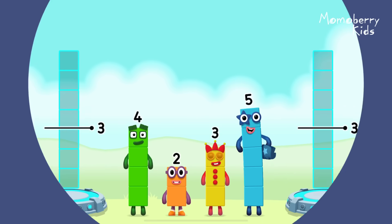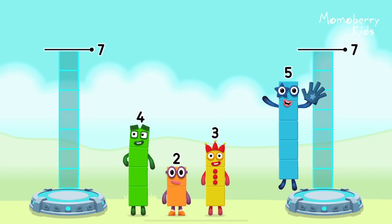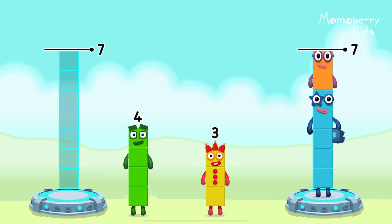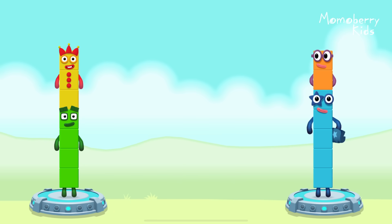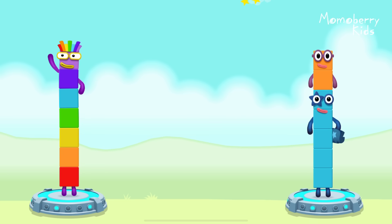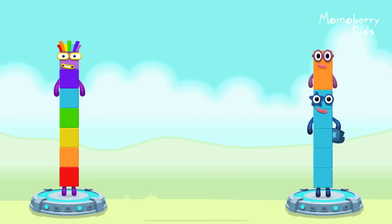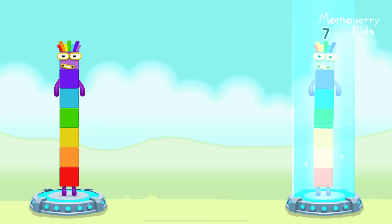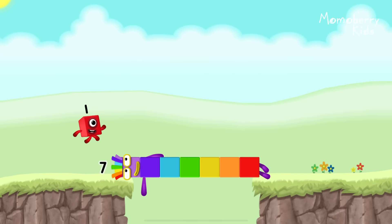Share the number blocks evenly to make 2 groups of 7. Five, two, four, three — you got it! 4 plus 3 equals 7, 5 plus 2 equals 7, 7 equals 7. I am 7!